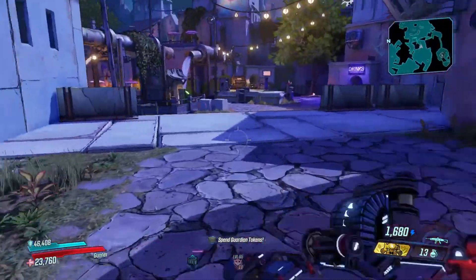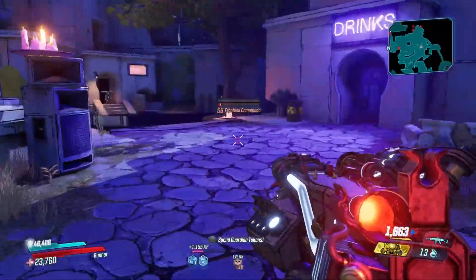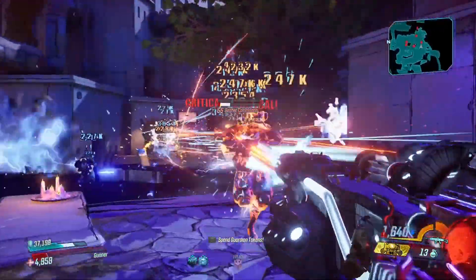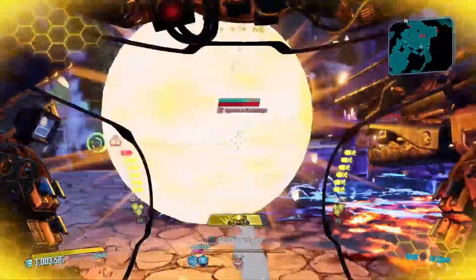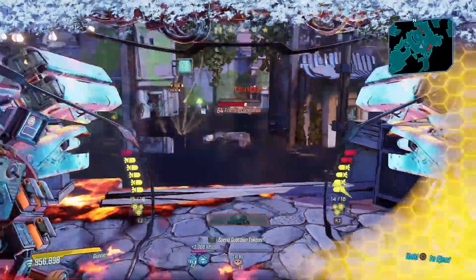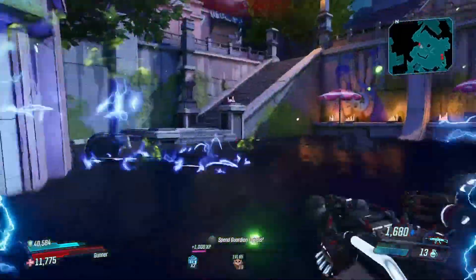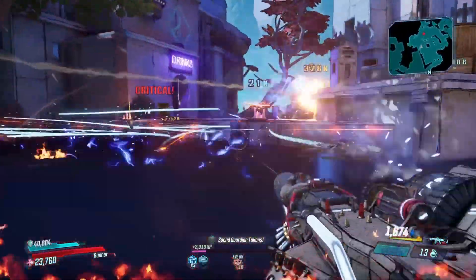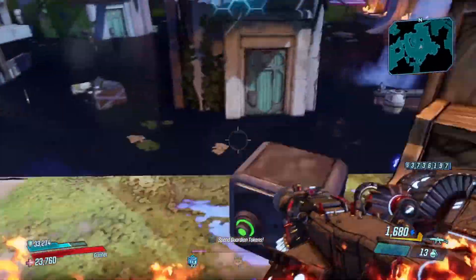Quick little run over here to another group of randos. I like to let Iron Bear use the tracking rockets because I'm not that good at aiming — that is not my strong suit. I have been getting better, but those tracking rockets work a lot better for me. I'm okay losing that extra time in Iron Bear because I have my recharge down so much with my Guardian ability.